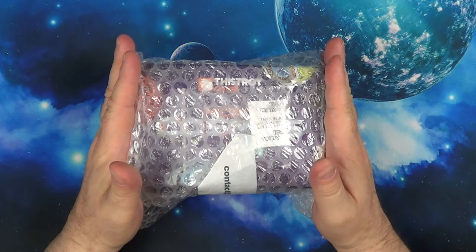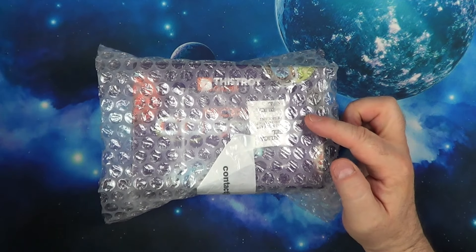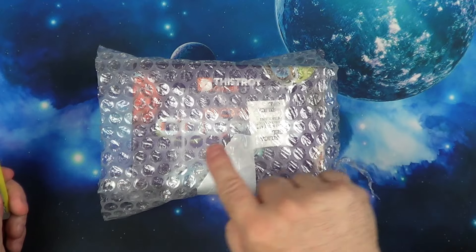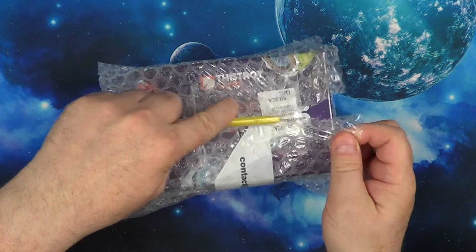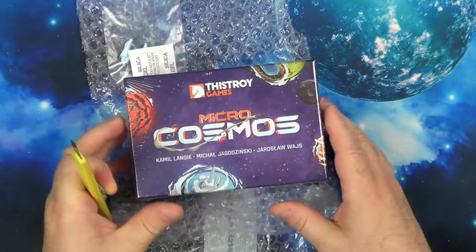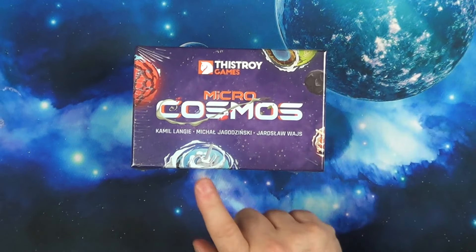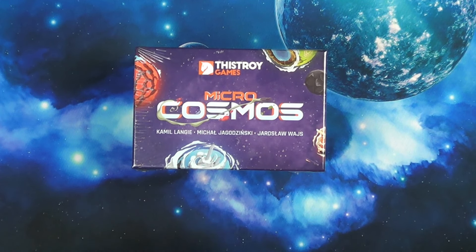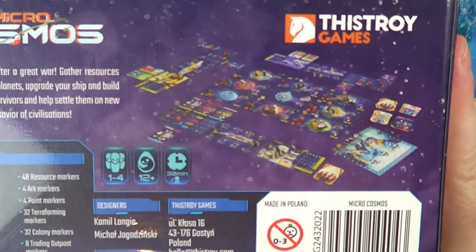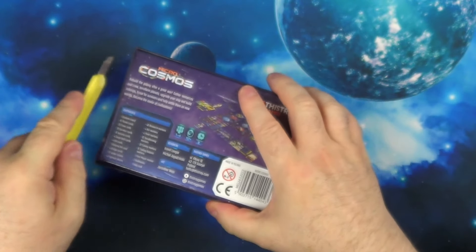Hey everybody, here again from Madlad Designs with another Kickstarter unboxing — in fact it's a core game and an expansion. I'm sure you can see what it is through the bubble wrap, but let's quickly get into it. There we go — Micro Cosmos. I'm not even going to pronounce all the names, I'm sure you can see them there. I saw this on Kickstarter and I thought it looked rather good, so let's get this open.